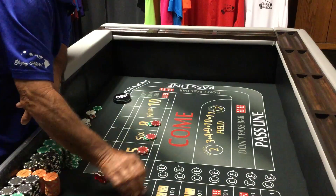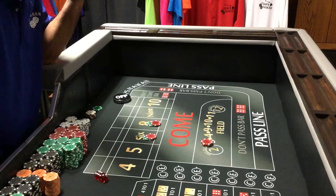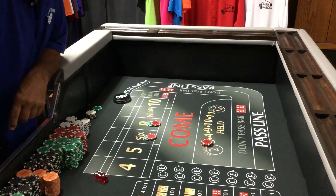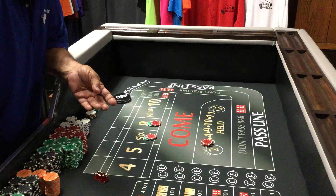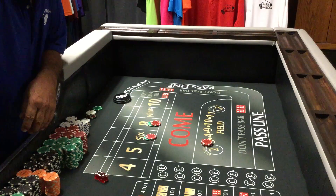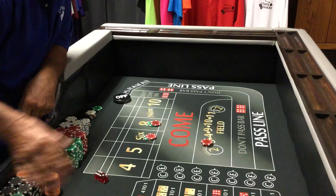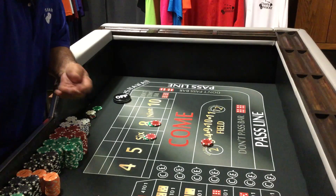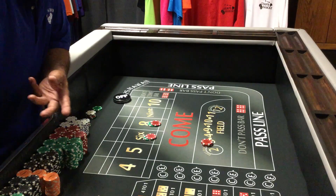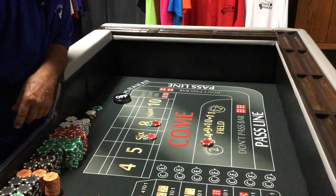The other night one of my viewers told me he was on his way out to play, and he's on the east side. He mentioned there were very little tables — or none at all — that were less than $25 minimums. He was looking for a solution where he could play the Easy 75 strategy on a $25 table.